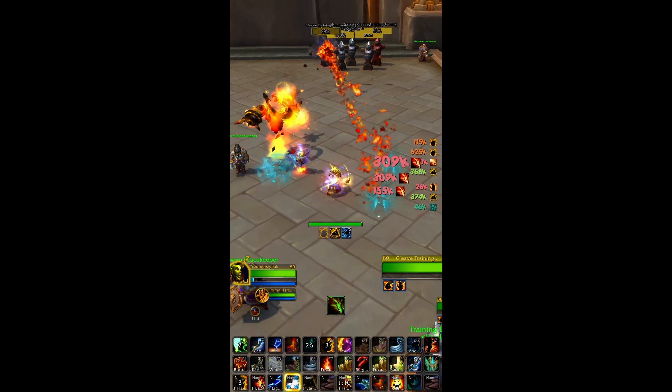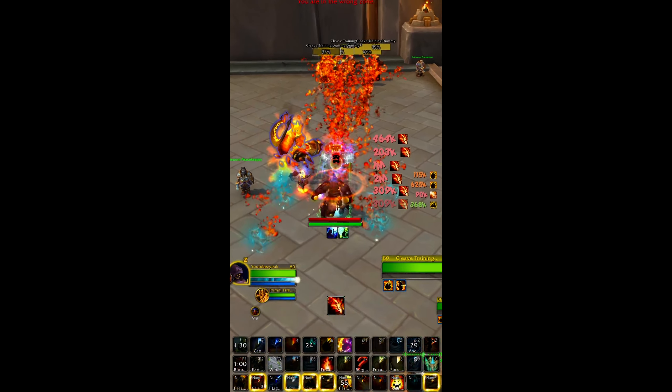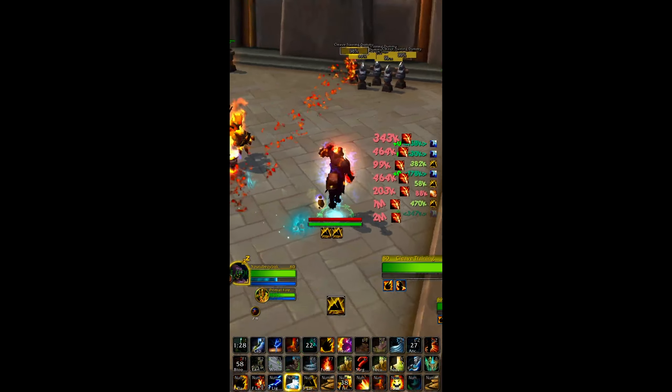Almost every elemental shaman is running the Farseer fire build. And I understand - it's very fun to play. Instant cast lava bursts flying out of your face in 10 million directions is really cool, and it's good. It's a great build for spread pressure. But it doesn't have that scary single target burst that a lot of people are looking for.